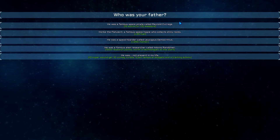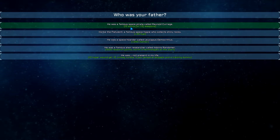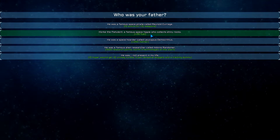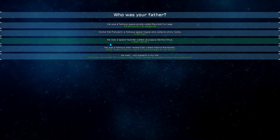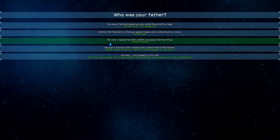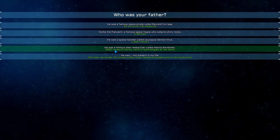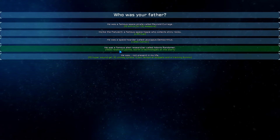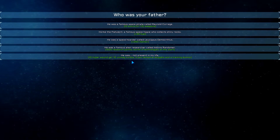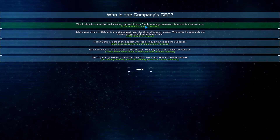The first question is who was your father. He was a famous space pirate called Reynold Courage — that gives you 10 extra weapons. Hork the Flatulent, a famous space hippie who collects shiny rocks, gets you plus 35 fuel. He was a space hoarder called Lucippus Democratus — that's plus 20, 250 matter. He was a famous alien researcher called Adonis Rendamer — 1500 research points, three technologies at the start. Or he was not present in my life — 10 hyper wound gel, 10 unimag. I like weapons, so we're going with weapons.